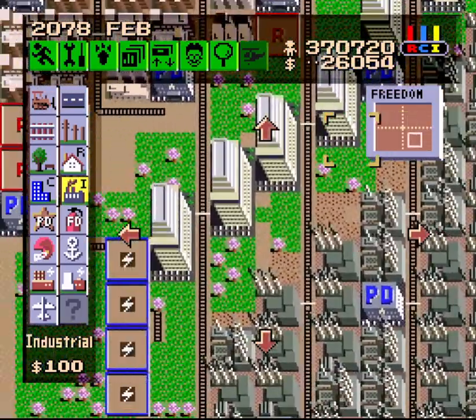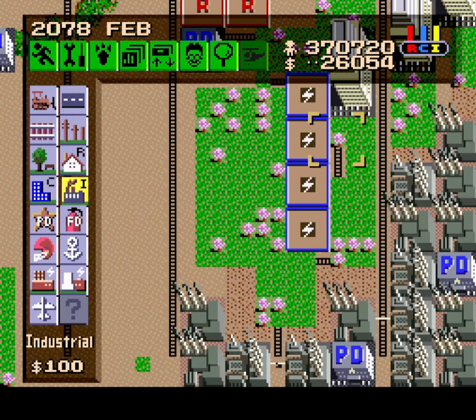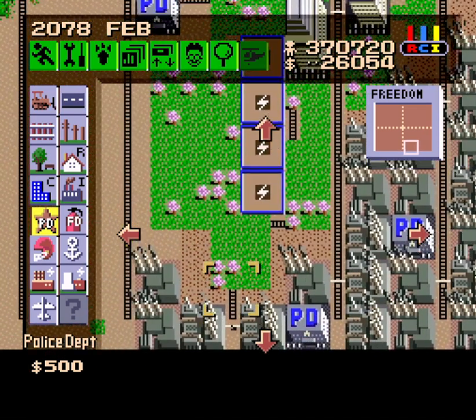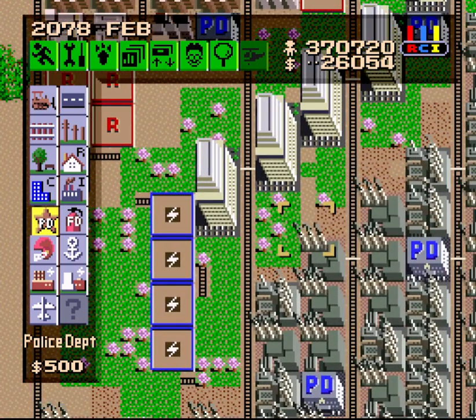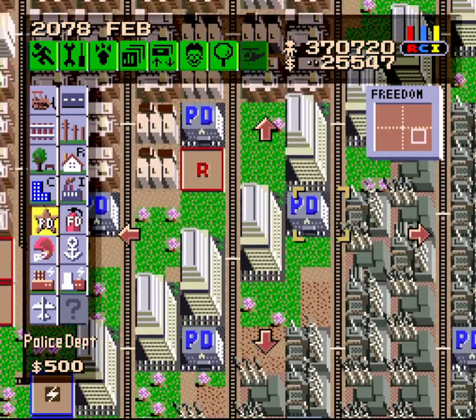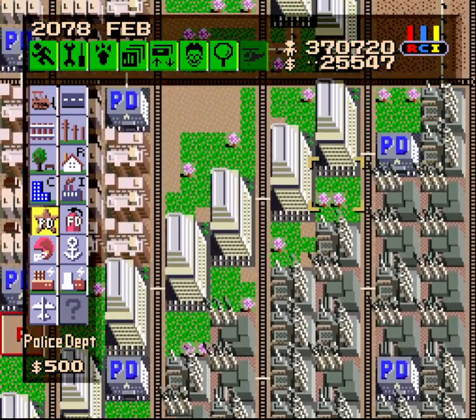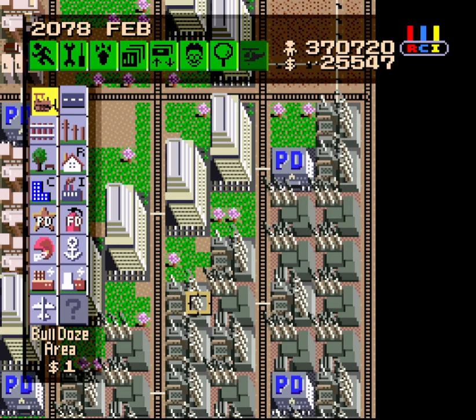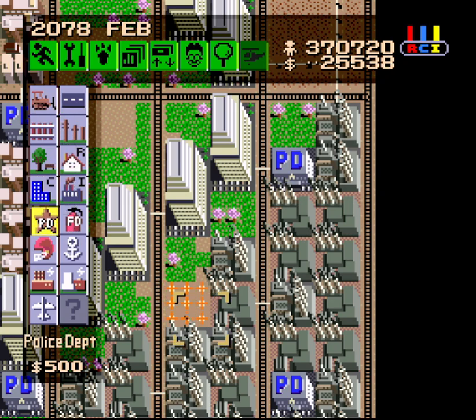Now we need 14 industrial zones — holy cow! Let me see where I'm gonna have some police departments so I don't build stuff over them. We're not over here yet, so I can put one here eventually, and one there right now if I really wanted to. Oh, you know, I think there's one that I built over — right here, that's supposed to be a police department. Whoops.